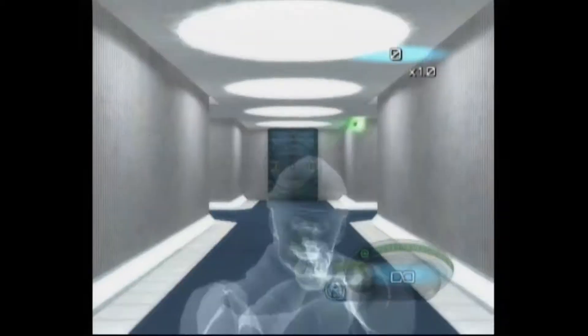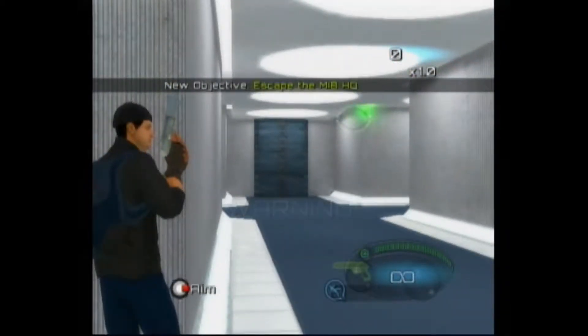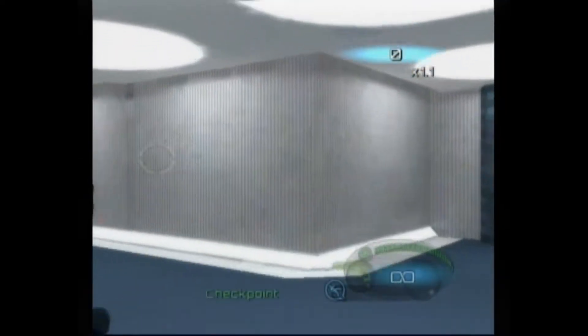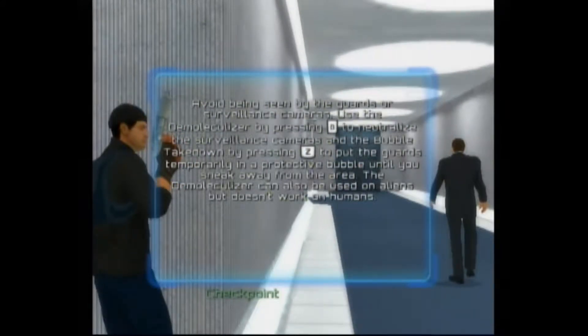Let's try this level again and see what we can do. Yes, I'm sure I want to restart. Let's skip the cutscene — we know what's going on. Avoid being seen by the guards or surveillance cameras. Use the Demaculizer, and bubble takedown by pressing Z to put the guards temporarily in a protective bubble until you sneak away from the area.